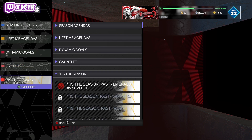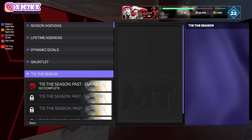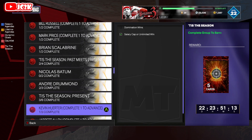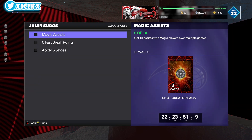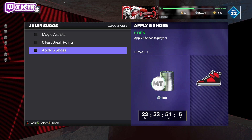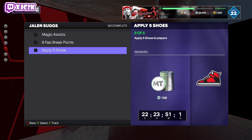First things first, let's talk about the Tiz the Season agendas for the new Ruby Jalen Suggs — a 6'5 point card who can defend, slash, and do everything on the court at a high level with Kyrie dribble style. To get him free you need to complete three agendas: 10 assists with Magic players over multiple games, 6 fast break points over multiple games, and applying 5 shoes to a player. You could probably get both challenges done in one Triple Threat Offline game, and applying the shoes takes no time at all.